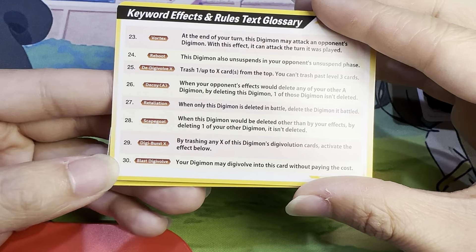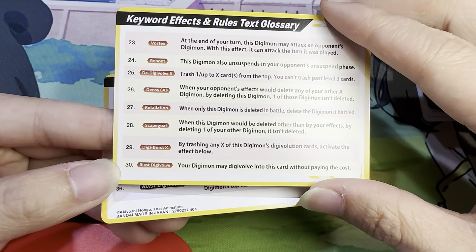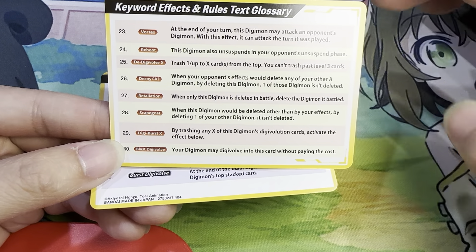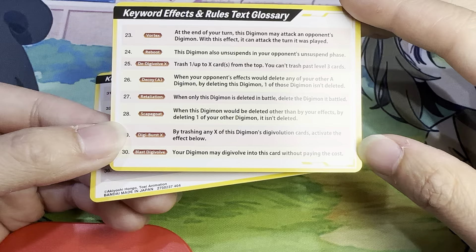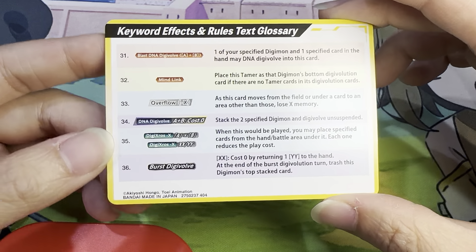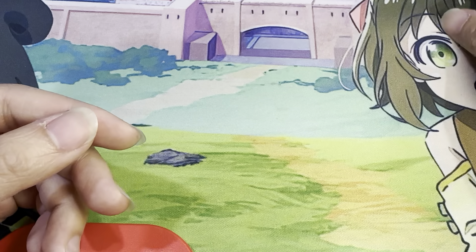They still didn't really explain Blast Digivolve that well, so new players usually get stumped on what Blast Digivolve is. Your opponent has to declare an attack, and then during that step, after their 'when attacking' effects and after your 'when attacking' effects, then you can Blast Digivolve. But it doesn't really explain it well in the description of the effect. But then you also have other keywords, and then you can check out the webcomic. But yeah, very fun deck unboxing.